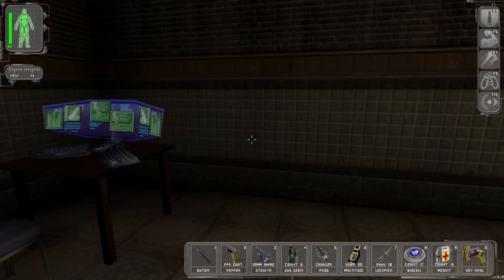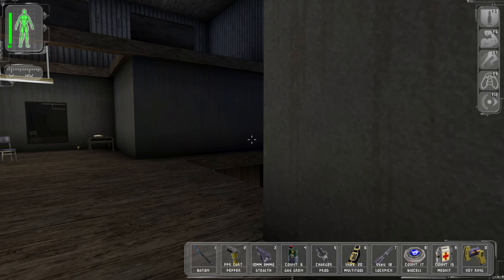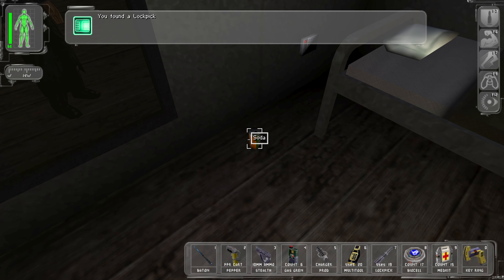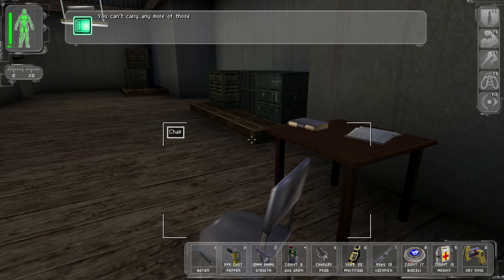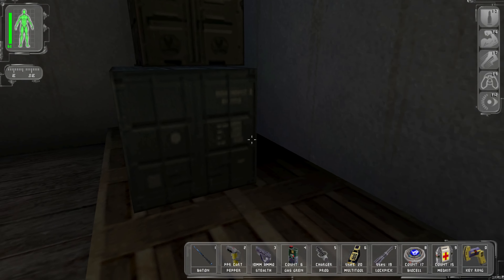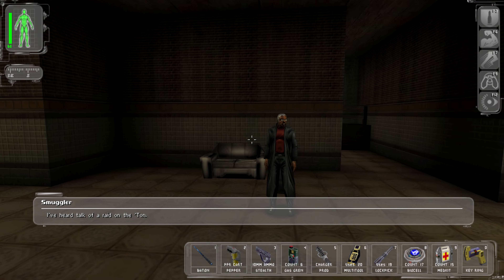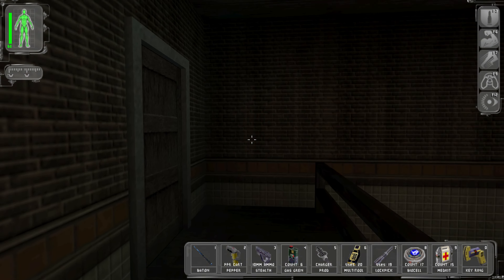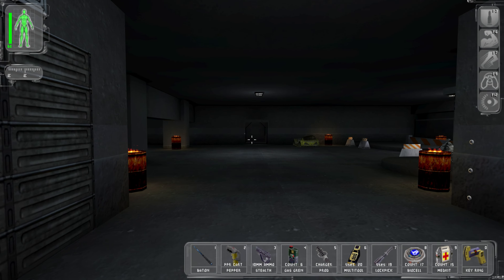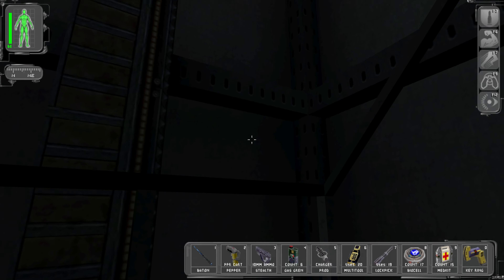Let's have a quick look around his apartment. He's got candy bars - we're gonna take those. Got some flares and another lock pick up here. I think we're about to max out on those - pretty sure they work the same as multi-tools in terms of storage. Let's unlock this and head out. I guess the elevator has fixed itself.